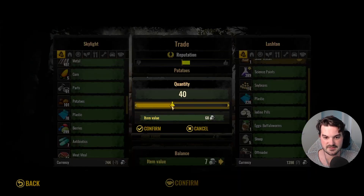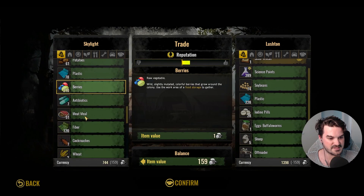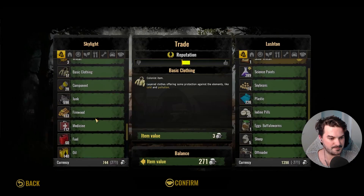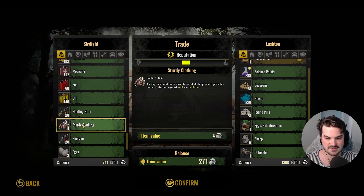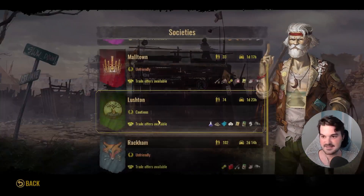Potatoes — could sell 40 potatoes. Berries — I could sell 90 berries. I'm not selling plastic; we're low on plastic. Sell 200 junk. Some firewood but I'll probably need that. Not selling fuel — fuel is expensive. Not going to sell my sturdy clothing. We're getting 200 gold out of that — that's fine. Thanks, guys.